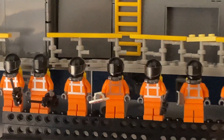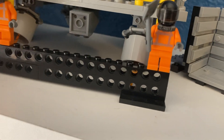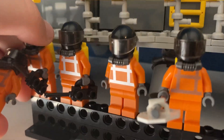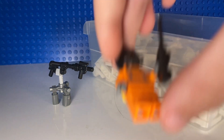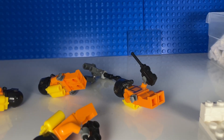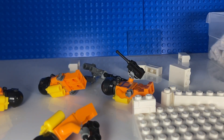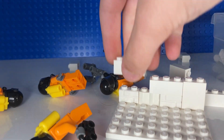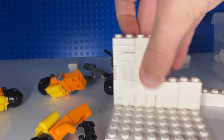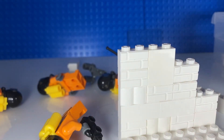I have all these Lethal Company figures — about eight of them, which is two full crews of figures. So I'm gonna try to make a battle pack with them, including a side build that is something from the game. I definitely wanted to include a turret, so I made this turret, but I can't just include that as a side build. So what I'm going to do is make one of the hallways — well, just part of a hallway, just one side of it. In the game, the hallways are mainly made of white bricks, so I got a white plate and then my bin of white masonry bricks, and just shoved it all together.